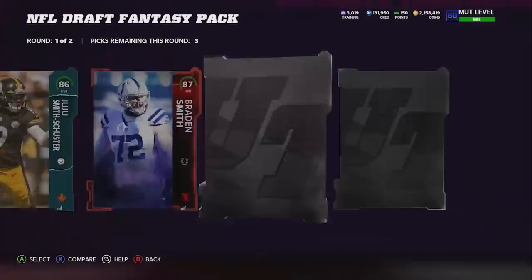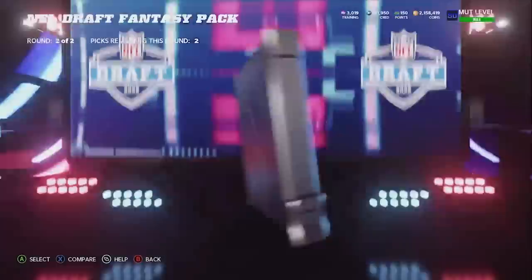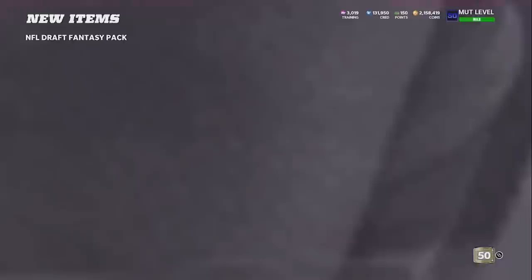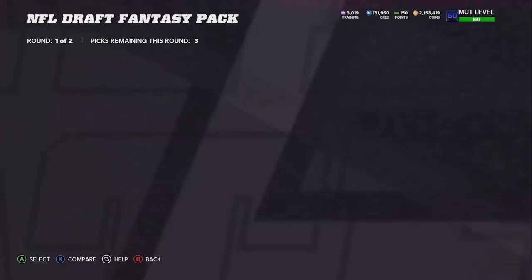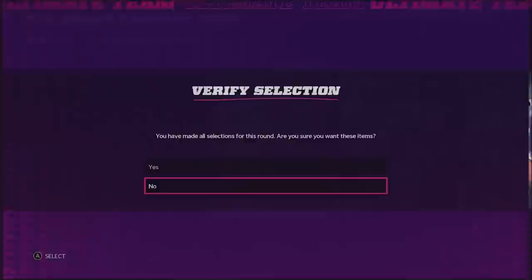Go ahead and open an NFL draft fantasy pack now. I thought we'd get some good stuff in this video - 90 overall, just hasn't been going well. Draft player, draft player, no lights on either. We have four 95-pluses though, so we're at least going to get some pretty good stuff out of those. A really good first round. Second round: Backyard Ballers 93 - not too bad, but no lights. We do get a 95 - actually a really good pack, I'll take it.